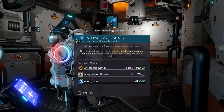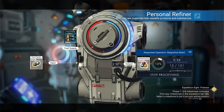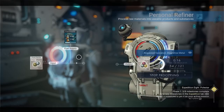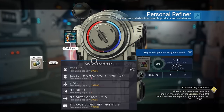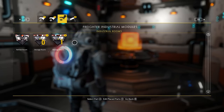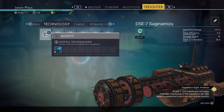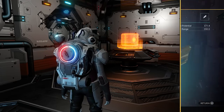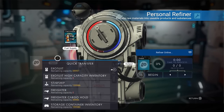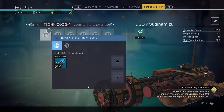To build the interstellar scanner we need magnetized ferrite. Take your pure ferrite and refine it into magnetized ferrite using your backpack refiner. We need seven more magnetized ferrite — refine a bit more and we're done. The interstellar scanner is actually a technology upgrade you install in your freighter, not a physical build. Install it in the freighter technology slots. Done!